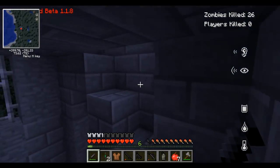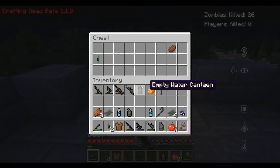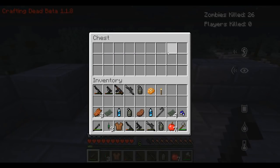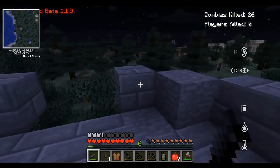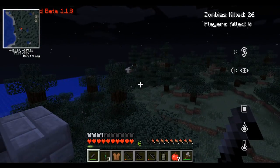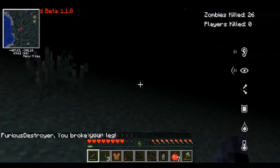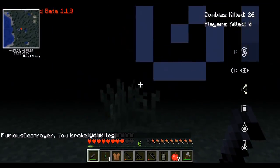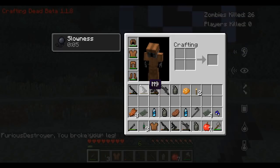We'll head up here — there's got to be some good stuff. This is one of the bigger structures. We've got to find one of the new ones today. Got some morphine, steak, and I'm grabbing that torch. There are a bunch of structures over here — cool. We'll go in that way. Whoa — I broke my leg! I forgot I read that there was a new thing with the update. I broke my leg — I've got slowness on me.